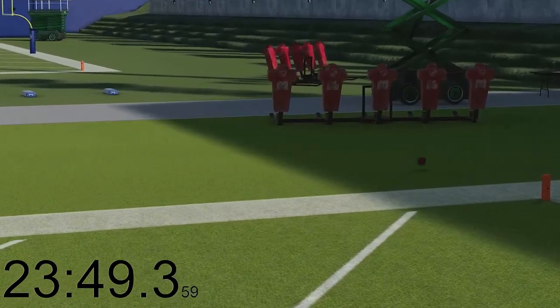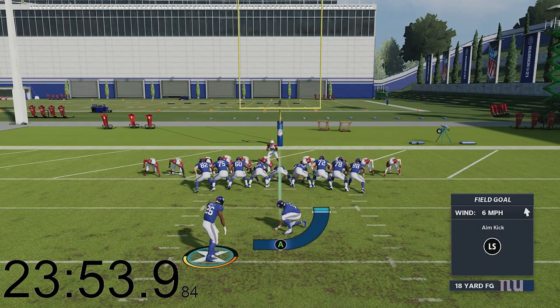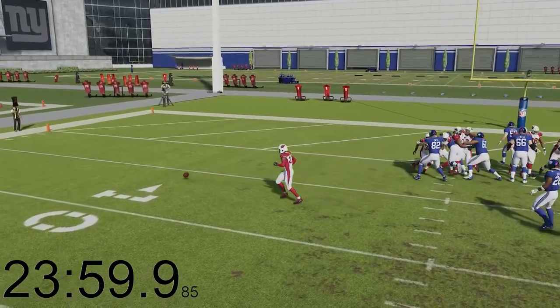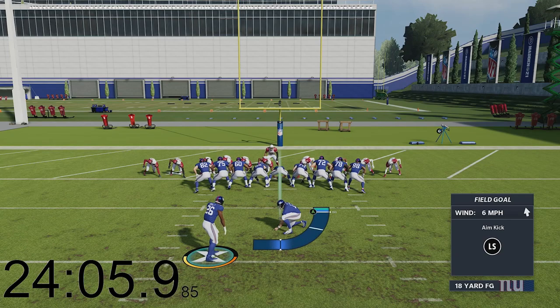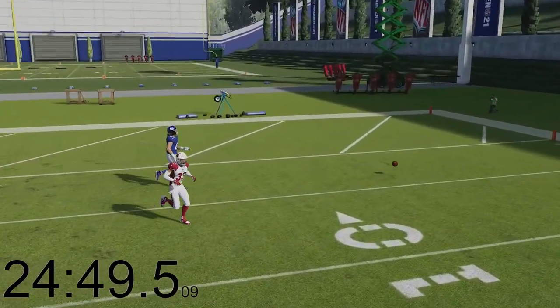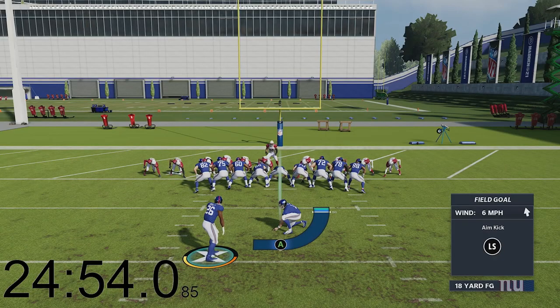I don't think it's possible for Saquon to hit a 10-yard field goal on Madden. I'm gonna keep it real — even doing this, I don't know if he's even going to be able to do this. Like that's what I've been doing for the past 22 minutes. Saquon, I believe in ya, but this is getting crazy. Saquon Barkley is looking like the worst kicker in NFL history — like maybe of all time. I could give a blind kid a football and he's kicking better than this.